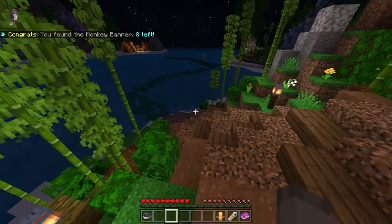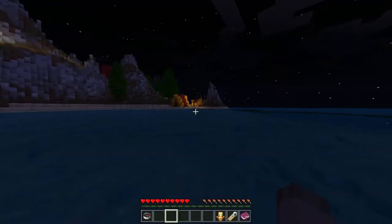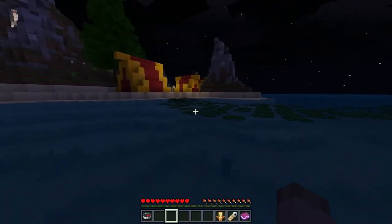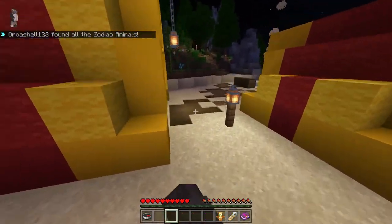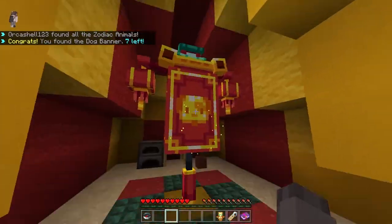You can go along these lily pads — I just decided to swim over to this one. It's super easy to get this one. It's gonna be in the tent to the left, so it's sort of hiding from you. Make sure to look in the tent; if you can't find it, just look through all of the tents. That was the dog banner.